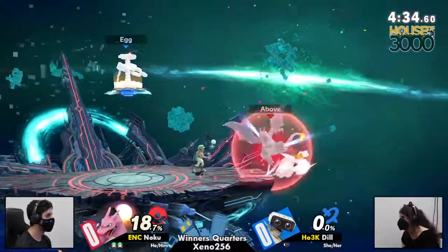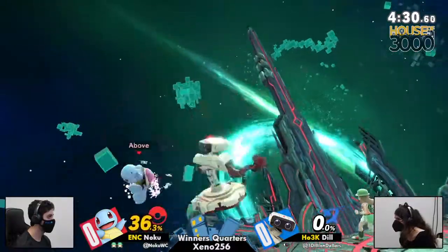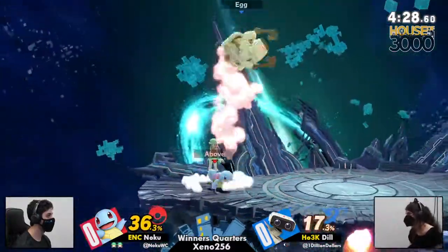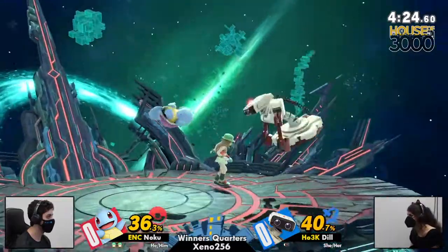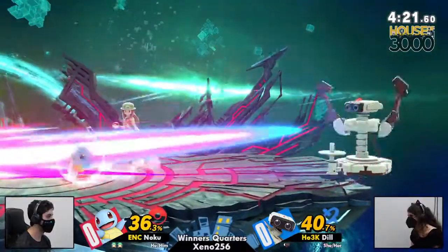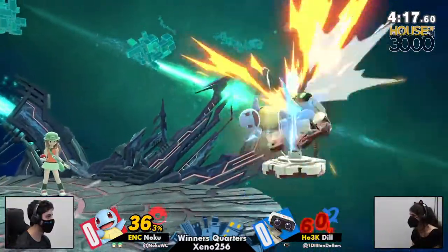I want a visual graphic of what space each character is occupying. Because if Squirtle was blue, the entire stage — center stage especially — would be blue. The rest of the map would be Rob. Don't play neutral against Rob as Ivysaur. It's not worth it.